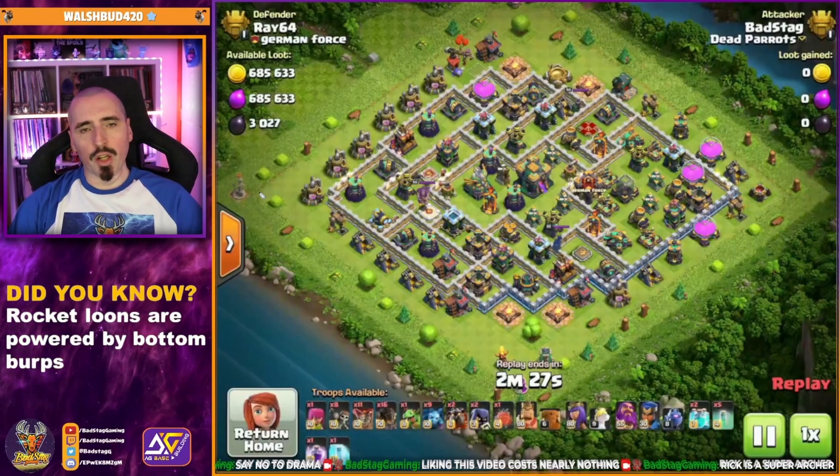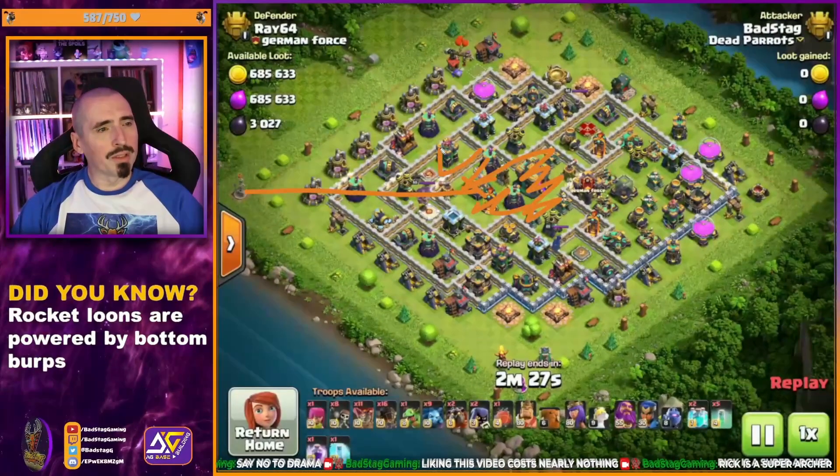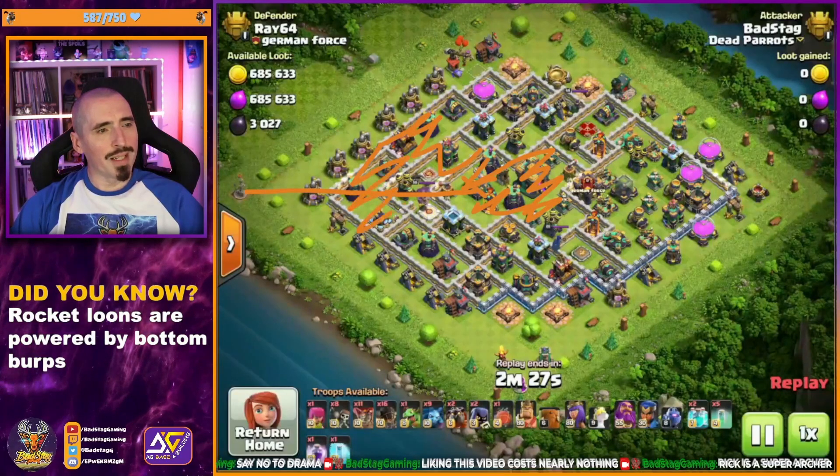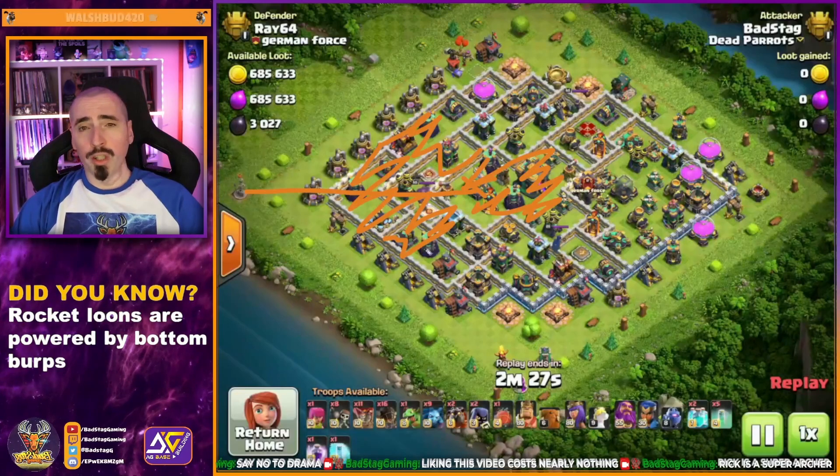Slightly different entry — we want to go in from 9 o'clock. We are going to fight a sweeper, so we'll have to use the freeze early. If I drop it on the Eagle, we'll definitely get the Eagle, the Town Hall, probably all of this section and down to here. So that's a whole chunk of the base gone.